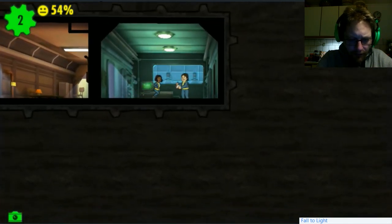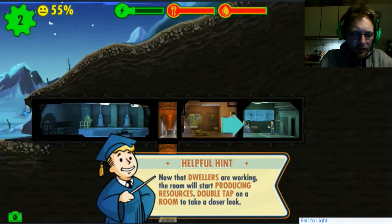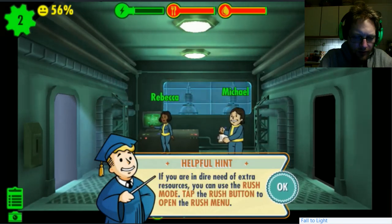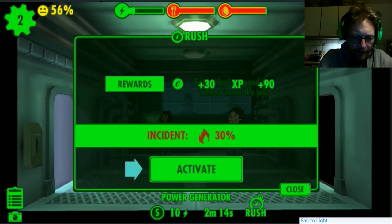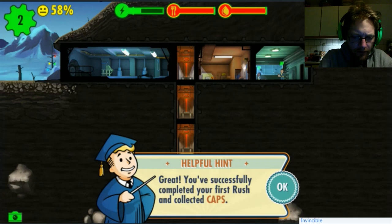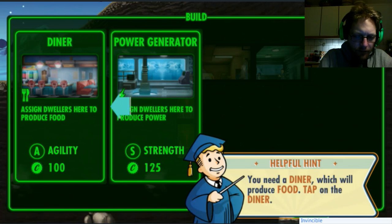53 percent happiness, 54. Now that dwellers are working, the room will start producing resources. Double tap on a room to take a closer look. If you're in dire need of extra resources you can use rush mode - tap the rush button to open the rush menu. So this is where we spend our diamonds? Incident 30 percent... success! Got some caps. Great, you've successfully completed your first rush and collected caps.